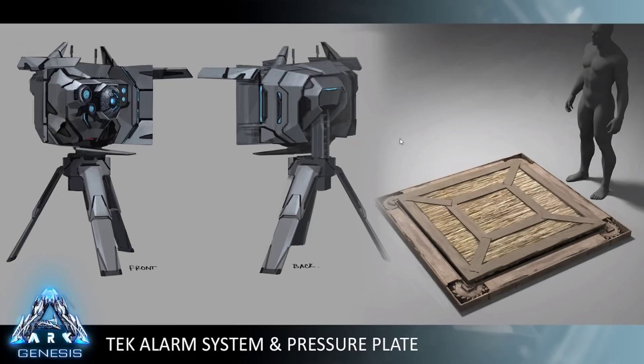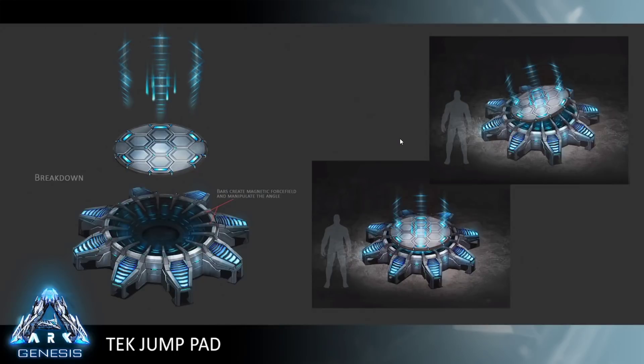Next we have our tech jump pad — it is just a jump pad. You can choose where it's facing, the direction it's pointed, and the angle it is directed at, so you can specify exactly where you want to point it. You can also configure how strong the impulse is, so you can launch someone as far or as short as you want at a consistent distance. These will work great as quick travel pads or just something fun — everyone who's tested them ends up setting up a big giant jump section, bouncing from one to the next.